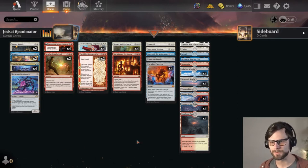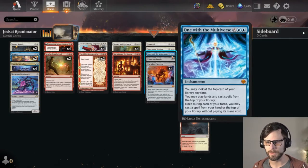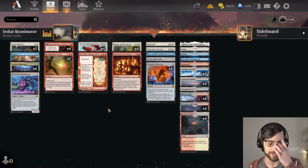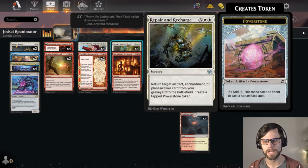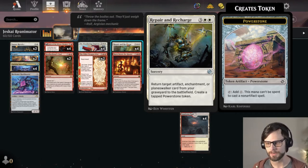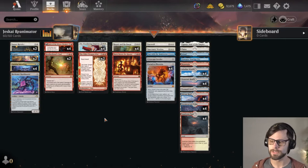The idea is pretty simple. We've got some really powerful things like Portal to Phyrexia, Cityscape Leveler, One with the Multiverse, and Sanctuary Warden — those are all the big payoffs. The way we're going to reanimate them is with Repair and Recharge. This will give us a way to pull one out from the graveyard and create a tapped Power Stone token.